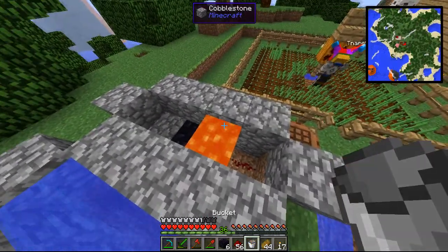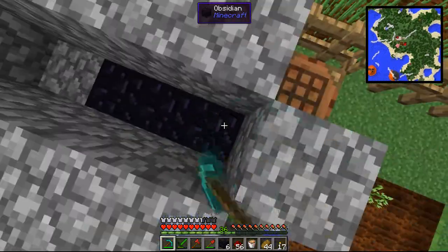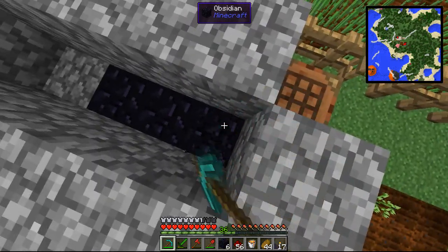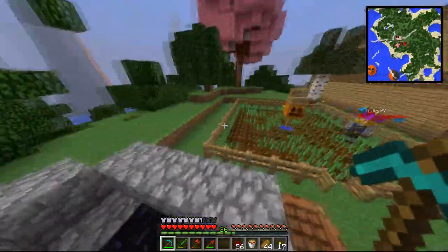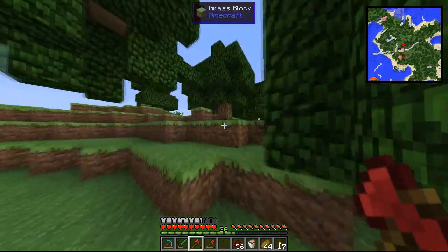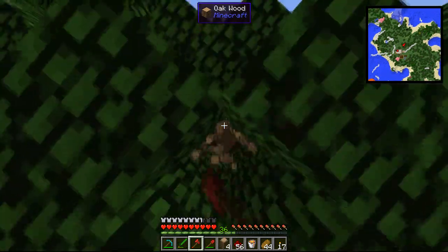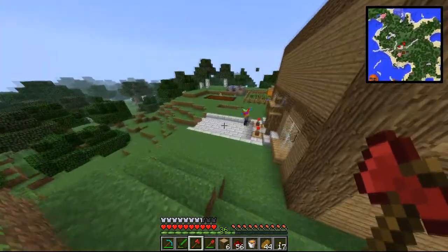It does cost redstone, but redstone's pretty easy to come by. Have you seen the scarecrow? I did see it - I gave him a hat. You get a hat stand, by the way - they're really cool. It's a farmer's hat, one of those caps that the American ones wear. I'm gonna make one of those hat stands. I've chopped down so many trees just because we keep running out of wood. I want to get one of those forestry wood farms going.